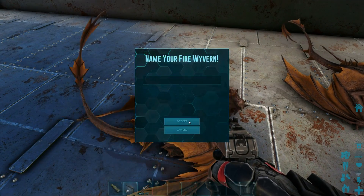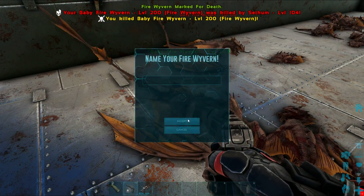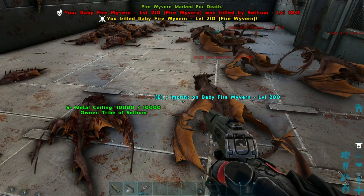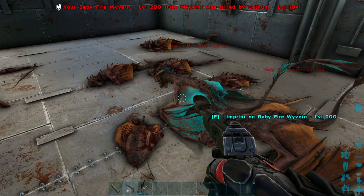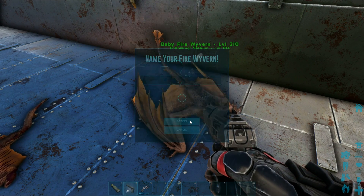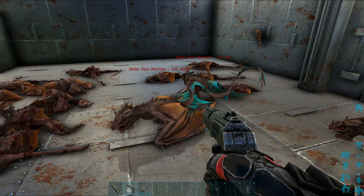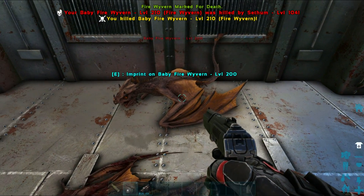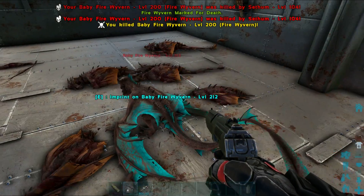Oh, I saw something in the distance — wow, that looks so nice! Let's clear a path. Look at those wings — what an amazing color! That might even go really nicely with the blue. I think I might combine that with the blue. I really like that color, I really do. 210 and 200.